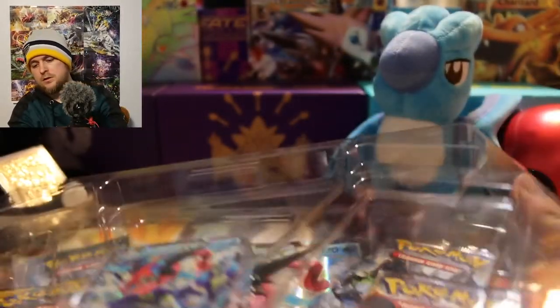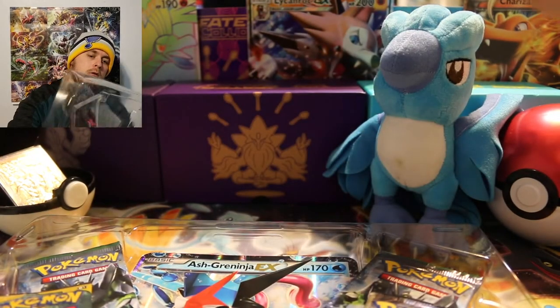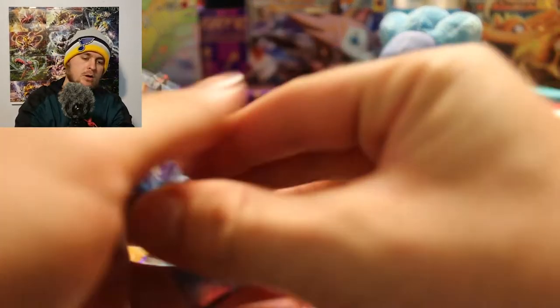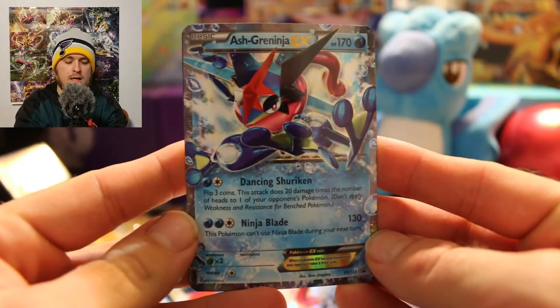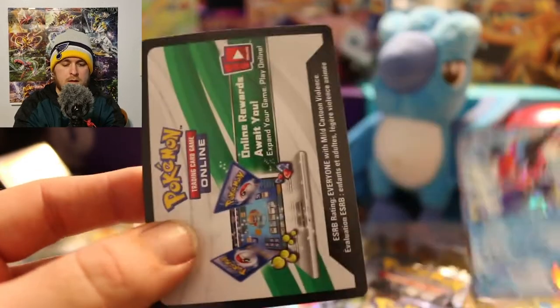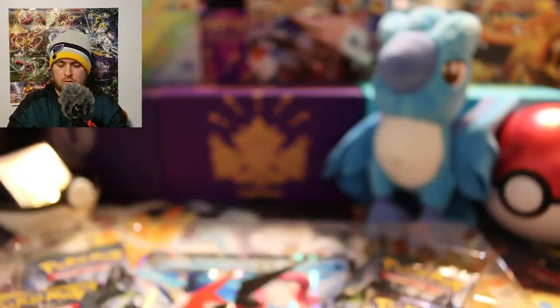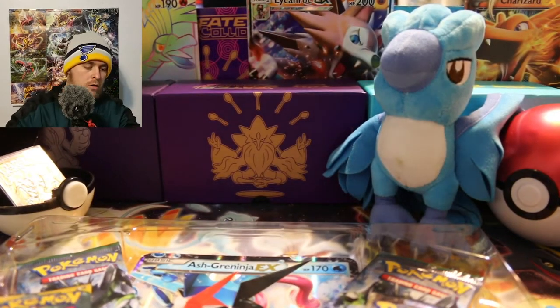Let's get to seeing what's inside. I always didn't like this part because the card gets all bent in there, but at least it's a promo card. There you have it — the promo card, the Ash Greninja EX holographic, looking pretty nice. And there's your code for the entire box. We'll set the Greninja over to the side.